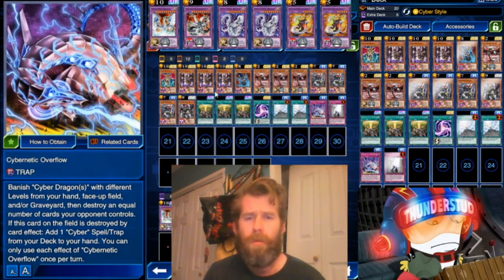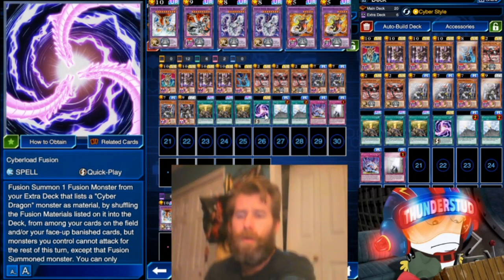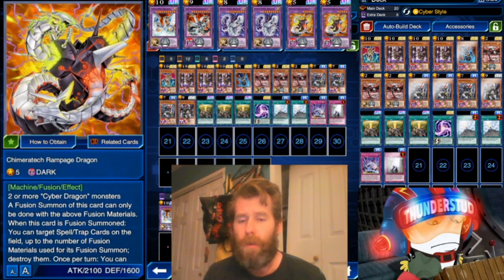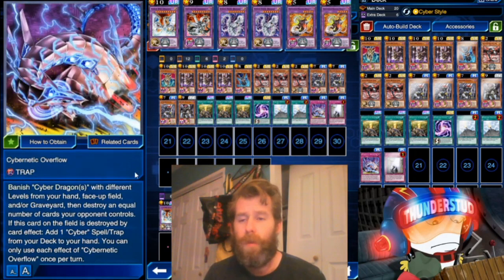What we've done here is use their minus 1k life point abilities to fuel Cyber Style, and we've added just a little bit of the new tech. We have one Cyber Load Fusion, which is how we summon — usually it's going to be a Rampage, but you can summon a Twin or even an End Dragon when you need it. We also have Overflow, which lets us banish Cyber Dragons destroying cards on the field.